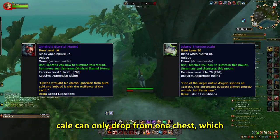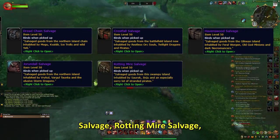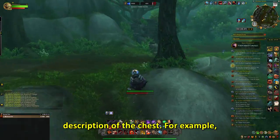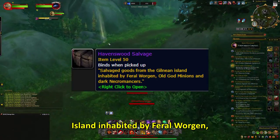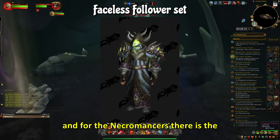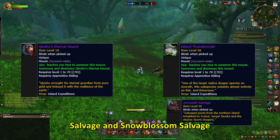Kinshaw's Eternal Hound and Island Thunderscale can only drop from one chest each — they drop from the Urendal Salvage and Snow Blossom Salvage respectively. The purple quality boxes are the Dread Chain Salvage, Crestfall Salvage, Havenswood Salvage, Urendal Salvage, Rotting Mire Salvage, Skittering Hollow Salvage, and Snow Blossom Salvage. These cost 175 Dubloons each and have the highest item drop pool. You can expect loot based on what is written in the description of the chest. For example, the Havenswood Chest contains salvaged goods from a Gilnean island inhabited by Feral Worgen, Old God Minions, and Dark Necromancers, with corresponding cloth transmog sets: the Duskhaven set, the Faceless Follower set, and the Dark Animator set, as well as themed pets and mounts.